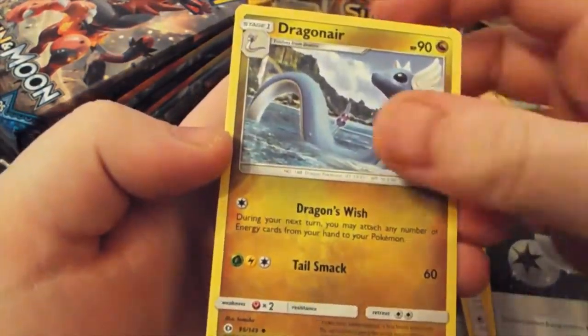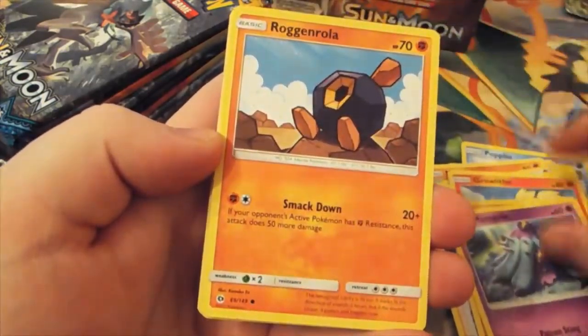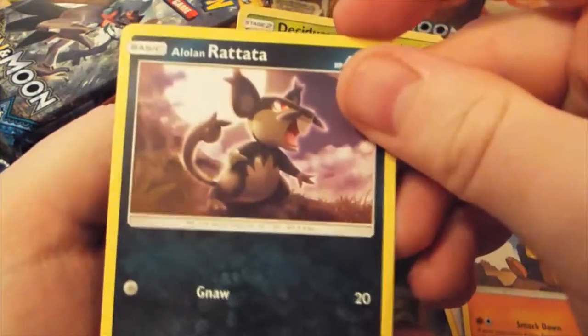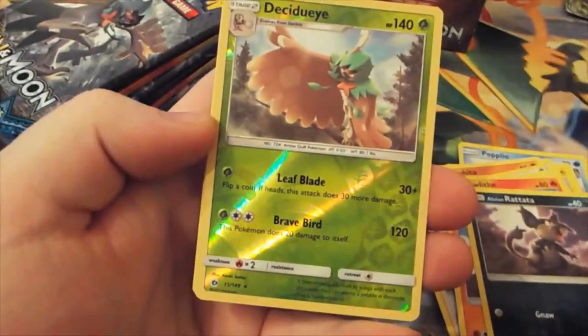Double colourless which is nice. Dragonair, Ilma. We've got Growlithe, Bravola, Marini, Rockruff, and Alolan Rattata - first one we've seen. Love it. And we've got a Decidueye - I can't even say it - Decidueye.